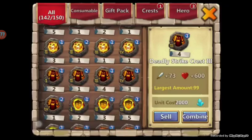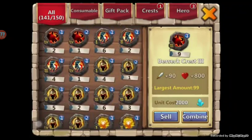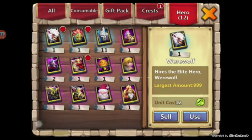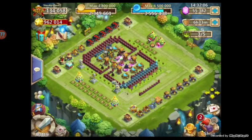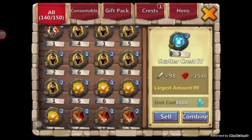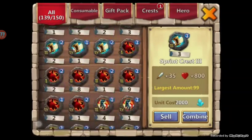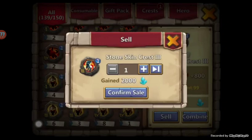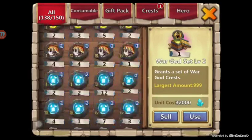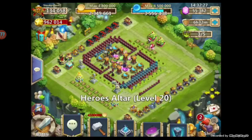I'm still just kind of in a mode of shock right now. I got a freaking Warlock — like the second newest hero! That's mine, wow. I've got 140 space — I'm gonna make more room for sure. Let's get a Stone Skin. I wish I could do this quicker, but I can't.